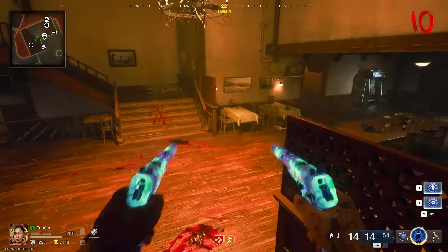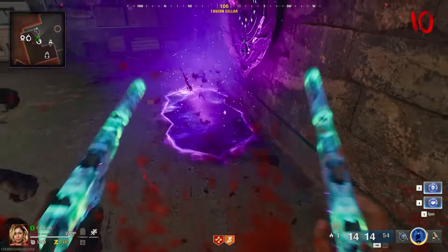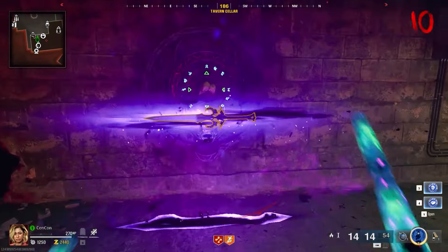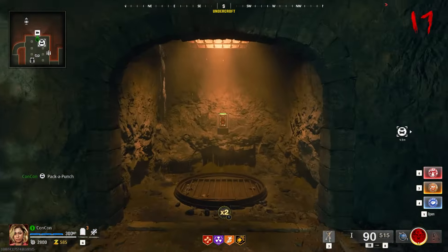Once all three portals are filled, head back downstairs and interact with the sword. A portal will open and the sword will fall into it, becoming voidified. This is how you create the void sword called Belmont.